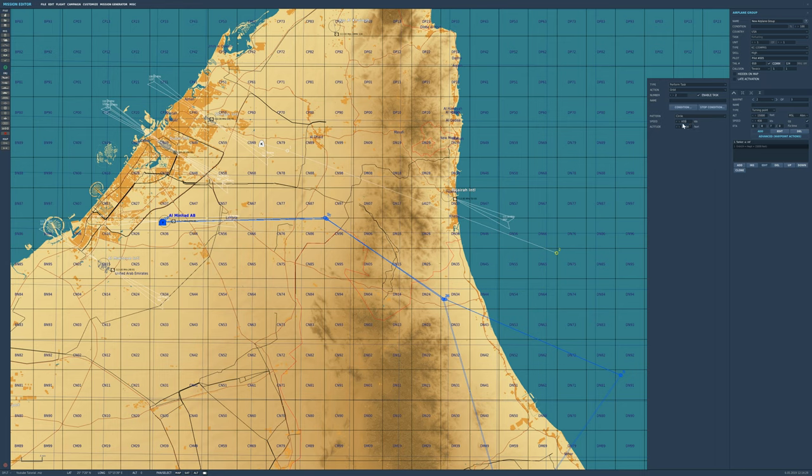We're setting up for 430 knots, so if we set that speed the same as the waypoint speed, you won't get that sudden increase or decrease in speed when you're talking to the tanker to get it to refuel you. Altitude we want the same — 15,000 feet — and that'll be a circular orbit at waypoint 2.